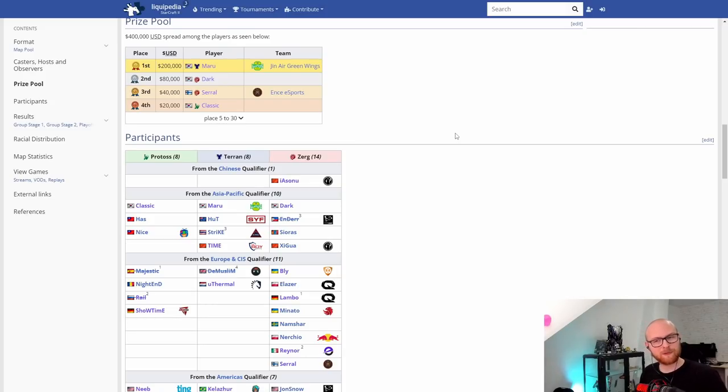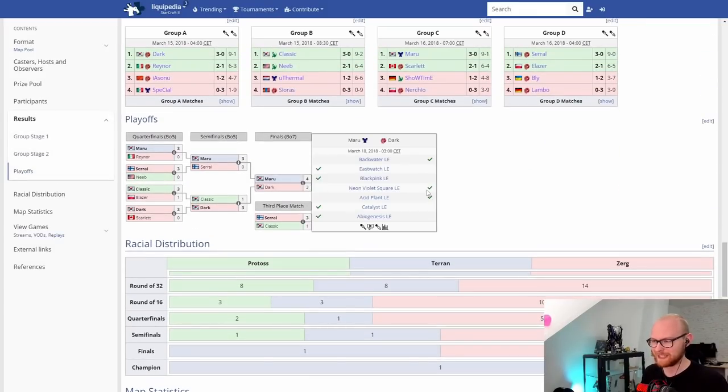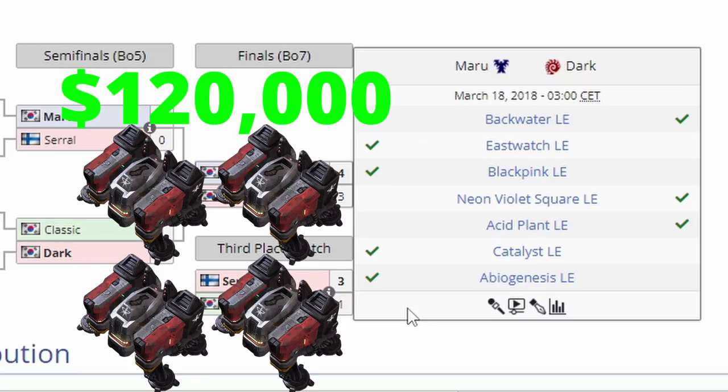Today I will be teaching you guys perhaps the most famous build in StarCraft: the Proxy Racks. This build has definitely won over a million dollars for Terrans at this point. Most famously, Maru used Proxy Racks to win $200,000 against Dark. At some point in the series he found himself 3-2 down, responded by using Proxy Racks two games in a row, and won the grand prize. Progamers joked that Maru won 30k per barracks, as he ended up bagging 120k more than Dark.